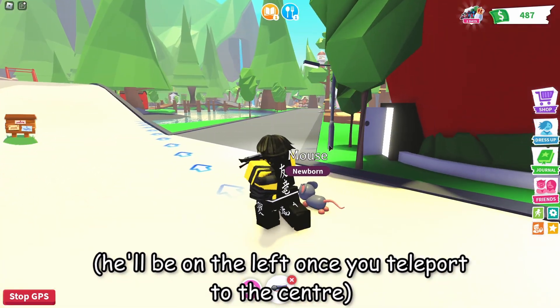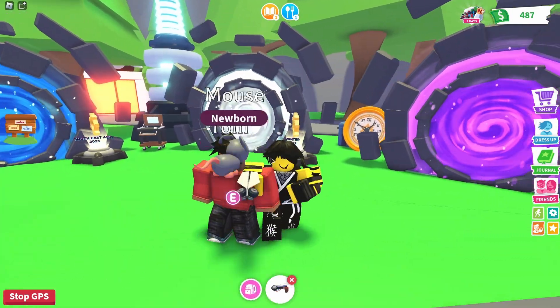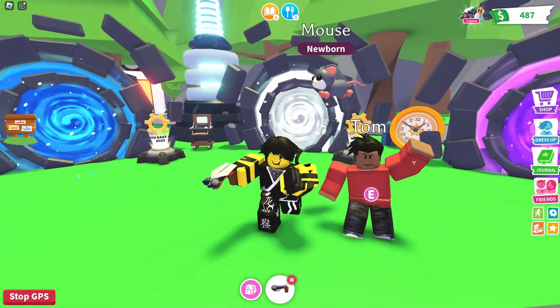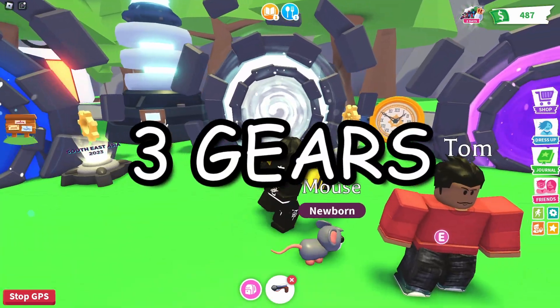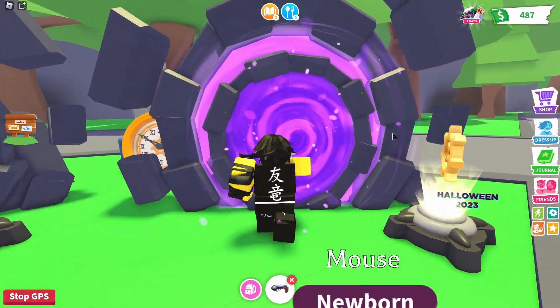Once you're in the center, you want to look for a guy with like three portals right behind him — there's the guy right there. You want to interact with this Tom guy. Once you've done that, you're going to be looking for three gears in total, and there's one gear in each of those portals.